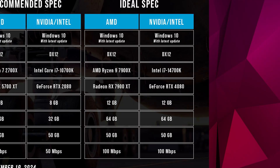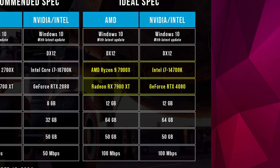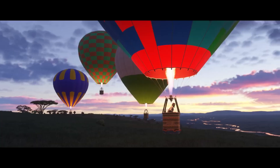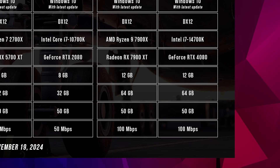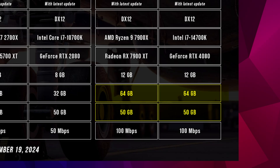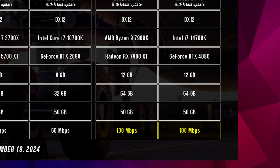If you don't want to compromise at all and only the ultimate flight experience will do, get ready to empty those wallets. The ideal spec list features an Intel i7-14700K or Ryzen 7 9700X, and a GeForce RTX 4080 or RX 7900 XT. Playing at a high resolution with beautiful textures will eat up your VRAM, so a minimum of 12GB is recommended here. I also find it quite humorous that the 64GB of RAM needed is actually higher than the 50GB storage requirement, and it goes to show just how much this title relies on streamed data. That means the ideal bandwidth is much higher, at 100Mbps, meaning you'll likely have to pay for a premium line.